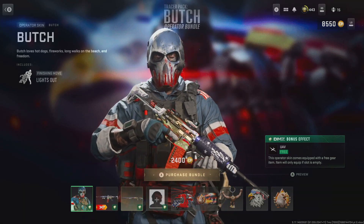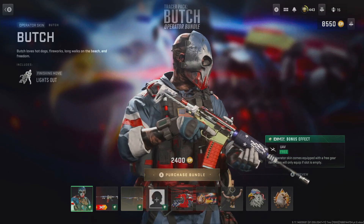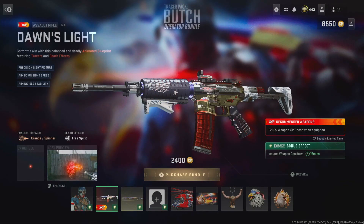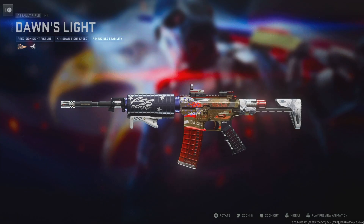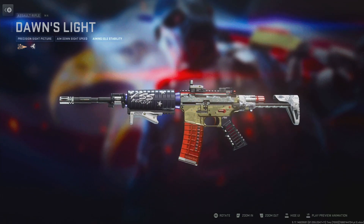For 2400 COD points, or $20, this bundle comes with its own operator, but that's not what's getting everyone's attention. Not even the UAV or the DMZ stuff — it's the weapon, the M4 the Dawn's Light. At the very beginning of the video you can see the M4 variant: the same gold middle area, the red magazine, the blue barrel — the entire look.